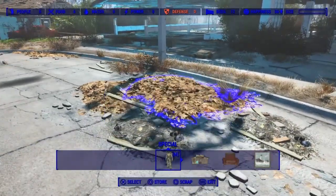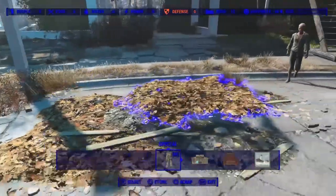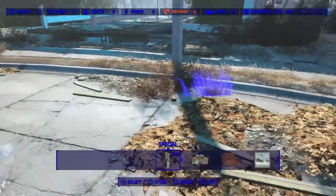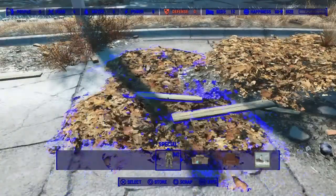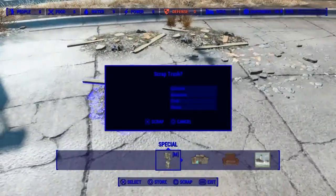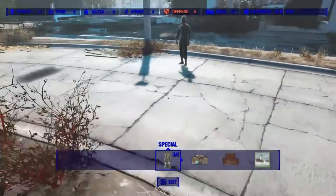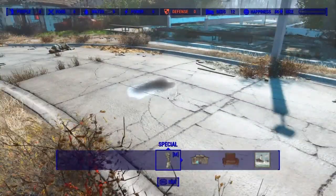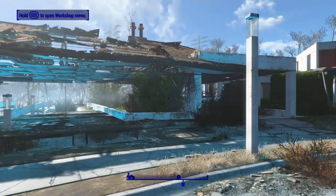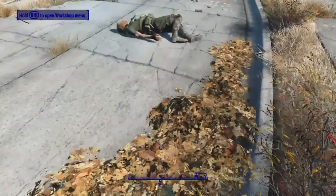Look at this floating stuff - this is from a big stack of things that was just piled right here. But we can just get rid of all of this completely, clean up Sanctuary. Usually you can't scrap all this stuff - that's what I like about it. It's one of the most popular mods. If y'all want to know the names of any of these, I'll find the names and give them to y'all.